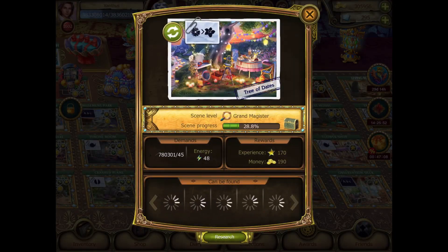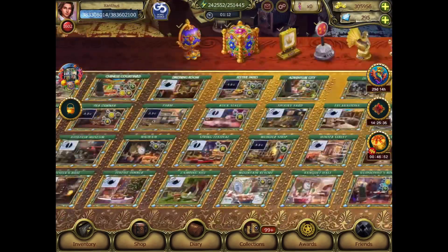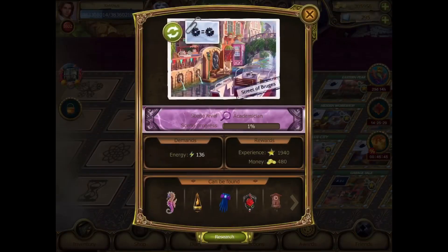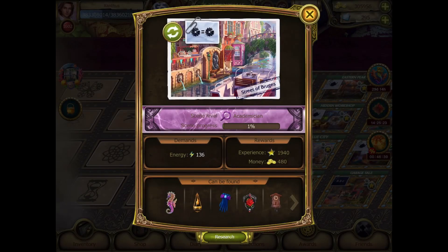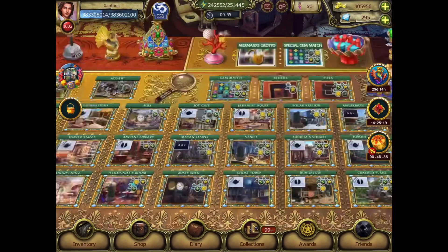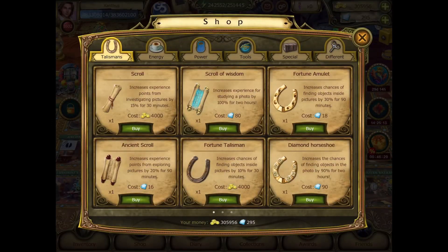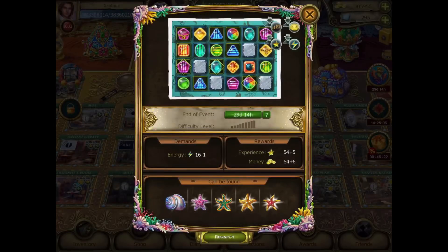Tree of Dates. We have our starfish here, and over here as well. Secrets: zero. Let's go to the center shop and see what our new food items are. Let's play a gem match.